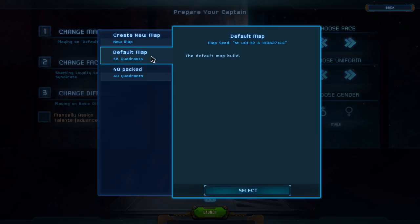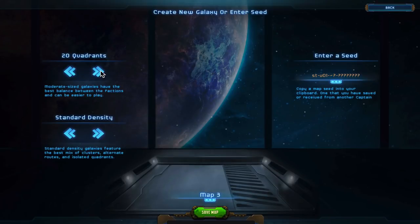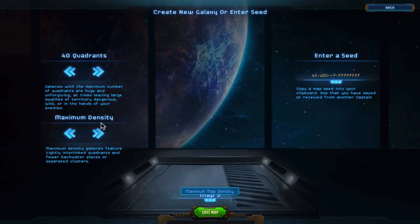This game also has different maps. We can play on the default map which has 38 quadrants, and within those quadrants there are planets, and on the planets there are landing zones - so it's a pretty big map. Everything is procedurally generated so you can create a new map at any time. I'm going to create one here for us to use - I'll set the quadrants to 40, which is the highest available currently, with maximum density, meaning planets will be clustered closer together. We'll call this '40 Max' and save it.